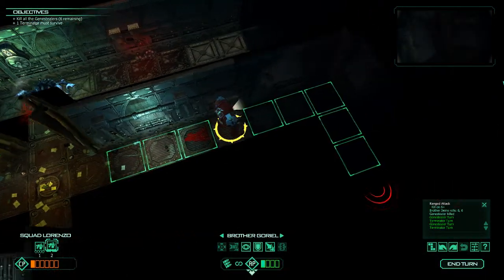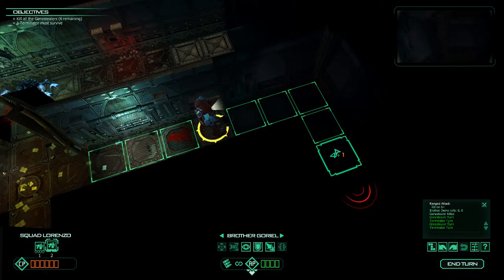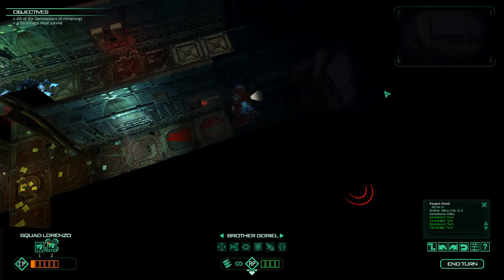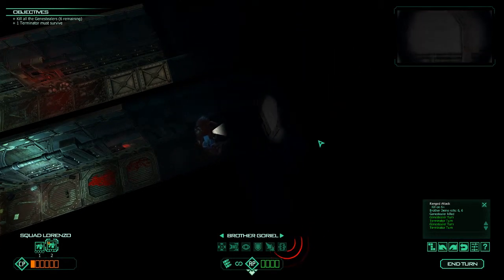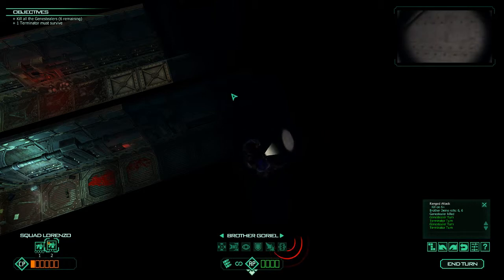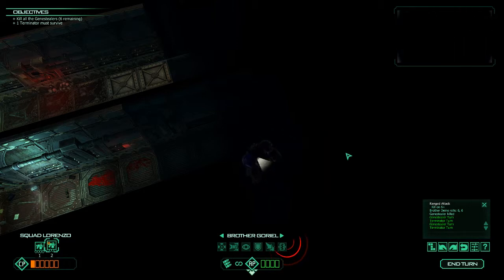Let's see if he sees anything gribbly coming down this hallway at him. Not that he'd know, being that it is super stupidly dark. Go on Overwatch - watching for enemy contact. Wonderful. What am I supposed to be doing? Kill all the Genestealers. Well, there's probably nothing this way. I can't see anything even if I angle myself weirdly on the screen, which you can't see because I don't have my webcam switched on - I'll do that eventually.